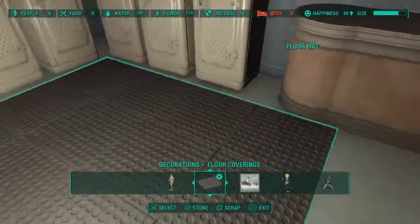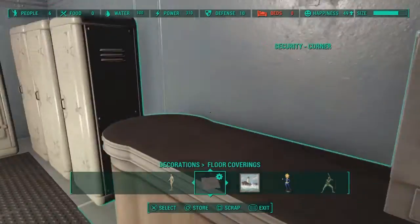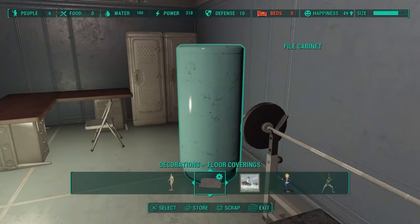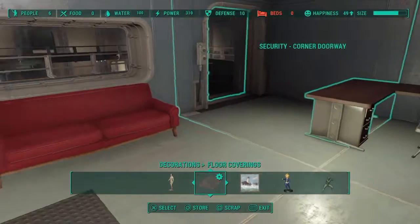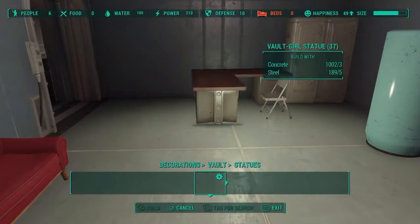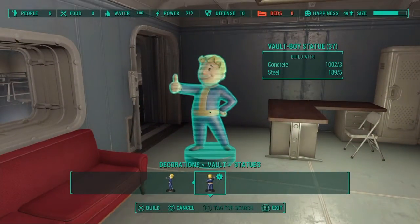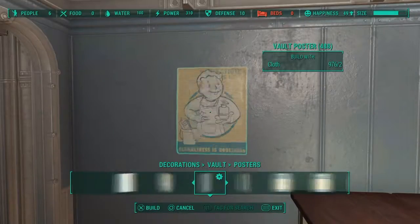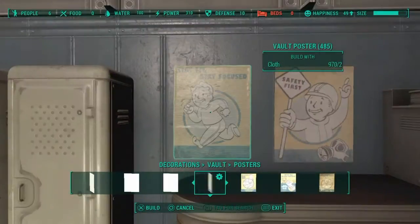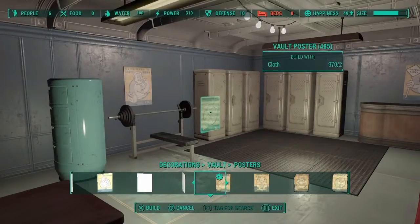I'm proud of this one. You got your little counter with your coffee dispenser, you got your lockers, your weight bench - workout, make them gains. You can sit down after all the hard work you've been doing. I didn't even know this was here. Okay, here we go. I like this room.